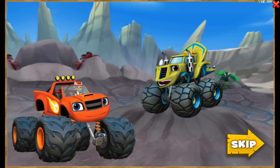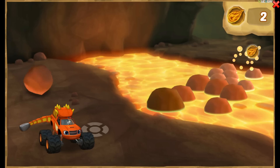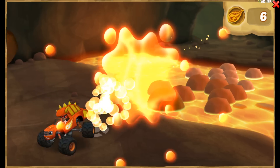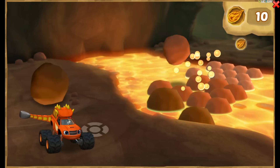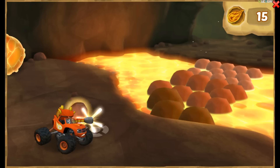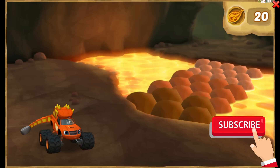Blaze and Zeg are zooming through Dinosaur Valley again! More rocks are rolling your way — keep hitting them to make the rock bridge! When you help Blaze hit a rock, you get a dino token. Tail smash! Don't smash lava rocks — they're hot! Avoid the cracked rocks, they just break. Keep collecting dino tokens to help Blaze get blazing speed so he can rescue Zeg! You made the bridge!